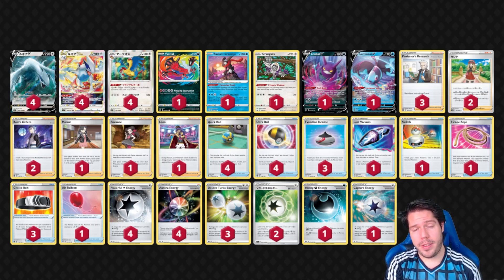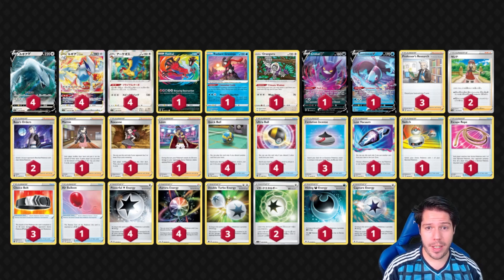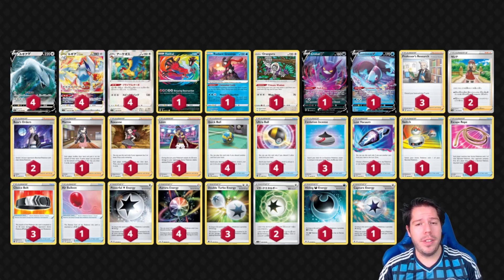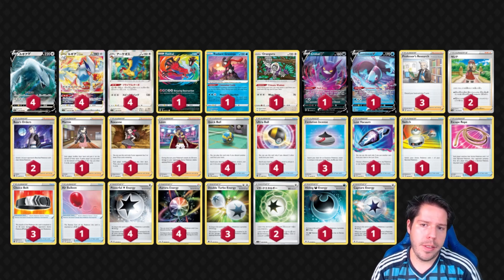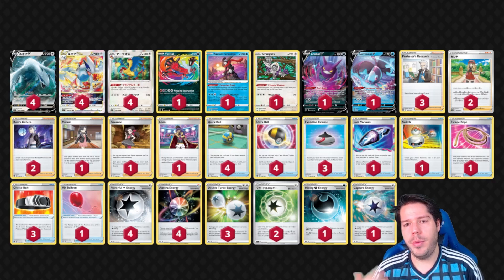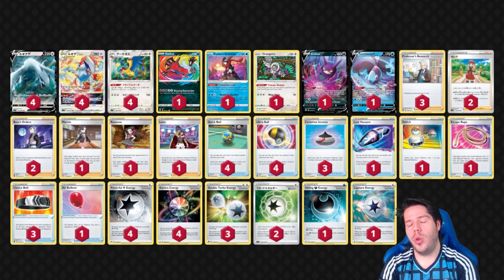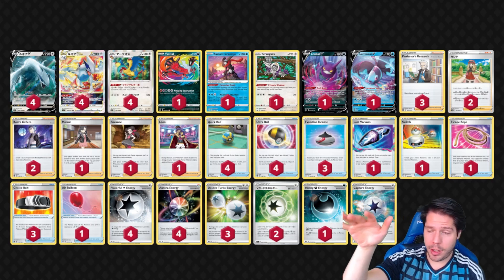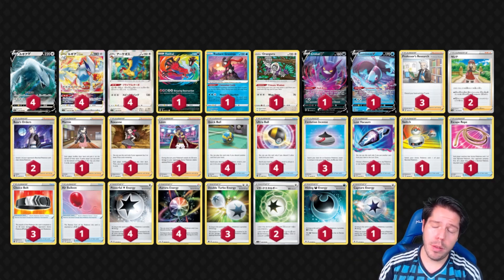People see this deck running only special energies and their first reaction is 'you lose to Duraludon V Max,' but Duraludon V Max is not a popular card. Going into a tournament where maybe one out of four players runs it, your chances of facing it are very low — you don't need an immediate answer for every fringe card. If you had a consistent weakness to Palkia or Giratina, that would be different. The rest of the Pokémon are support: Radiant Greninja draws cards and can attack, and Arceus lets you use Primal Wisdom to place energy back on top of your deck so Archaeops can then attach it.